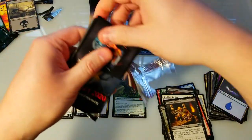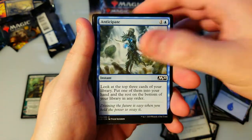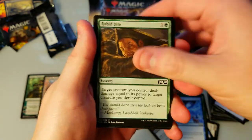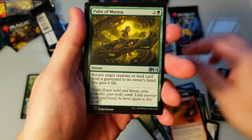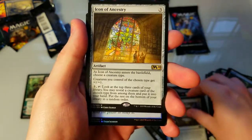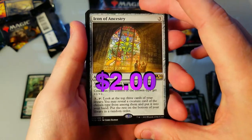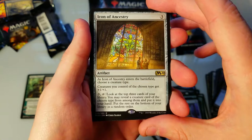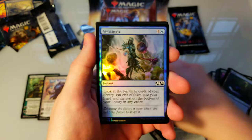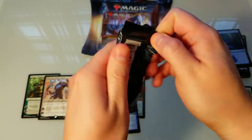Disenchant, anticipate, skeleton, elemental, rabid bite, outrage, pulse, spectral sailor, lockbox, and Icon of Ancestry — very cool. Creatures choose a creature type and those creatures get plus one plus one — pretty interesting, I like it. And a nice foil anticipate. That looks pretty nice.